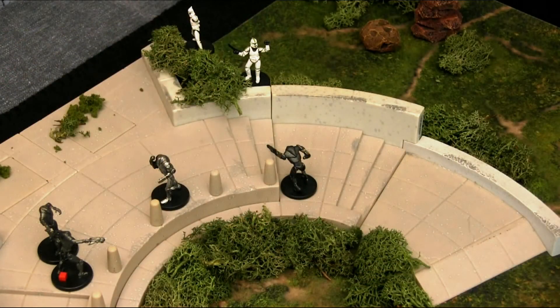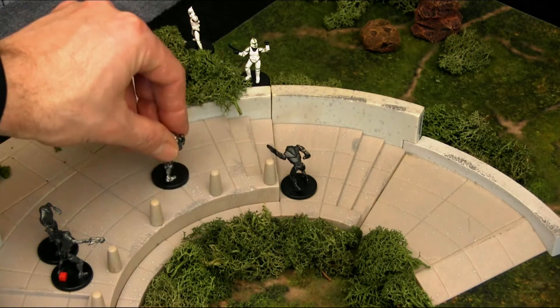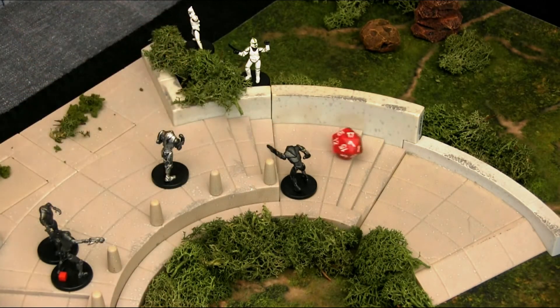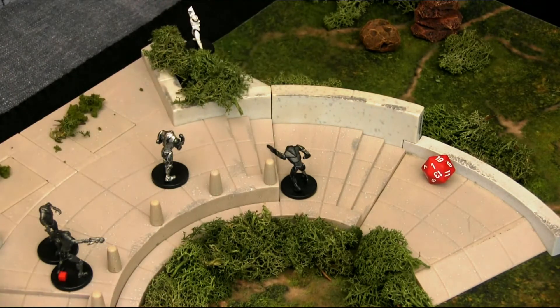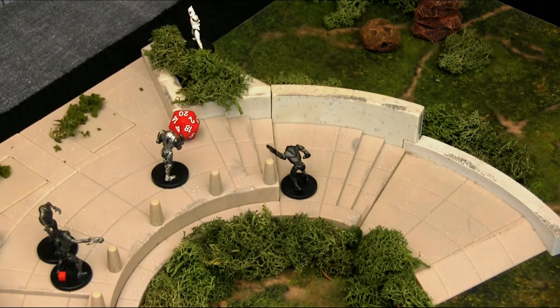Next activation: both super battle droids and the super battle droid commander fire at the clone trooper on top. Starting with the commander, needing 10+: a 19, enough to take out the sergeant. The second super battle droid redirects to the grenadier instead: a 20 — double damage, 30 points, enough to knock out the grenadier. The rolls are really in favor of the Separatists.